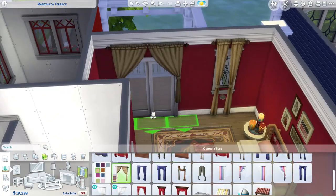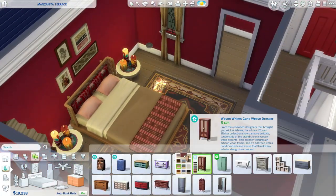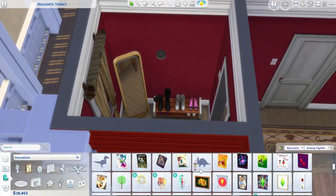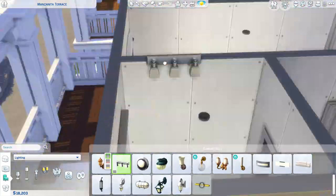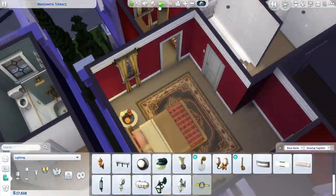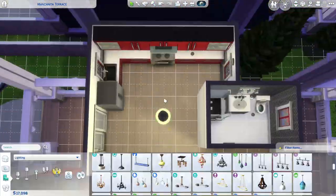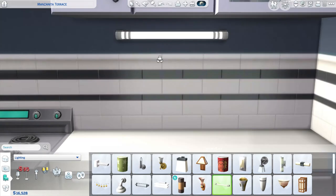We are in the master bedroom for the red townhome now. I was thinking a single mom with an infant lived here — I put a crib in the other bedroom for the infant. I was also thinking she was a professional painter. At first I considered her being in university and selling paintings on the side, but this is a pretty nice townhome, so that backstory felt a bit unrealistic financially.